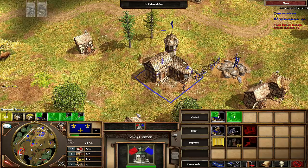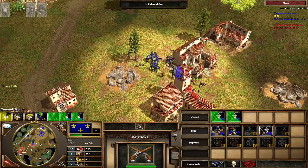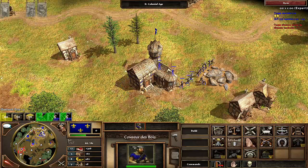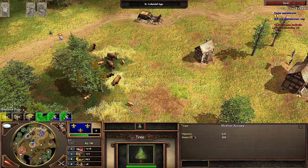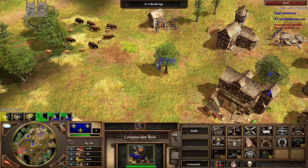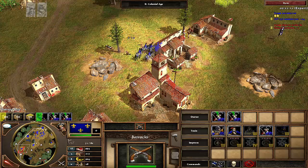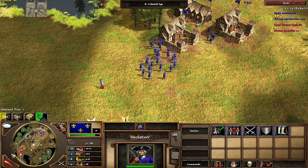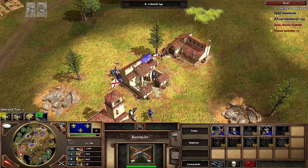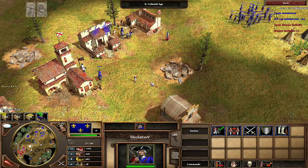I'm winning this battle and my cav are raiding and destroying his economy. I'm also producing more musketeers as we go along. His economy is ravaged now — he didn't focus enough on protection. There's a lot to focus on at once. Food is the main resource I need in this battle. Basically game over — I destroyed his army.